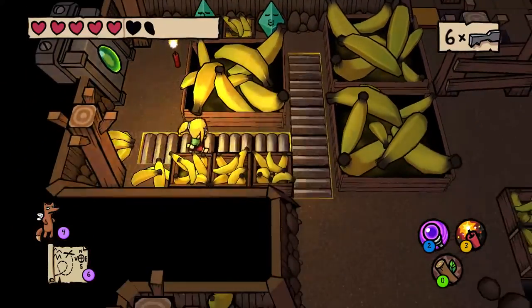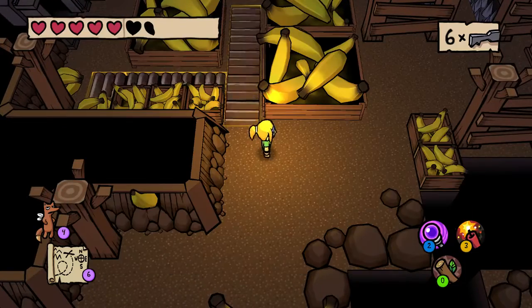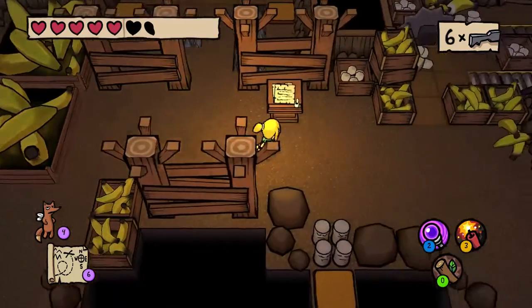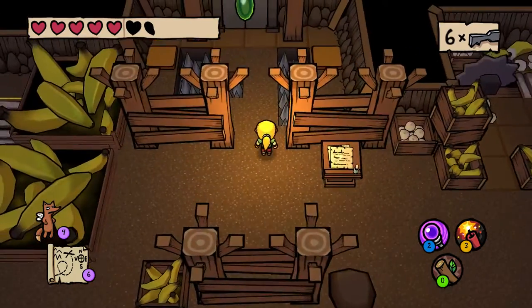That might be doable if you position the things right. However, it's possible to beat this dungeon without coming in with the dynamite, presumably. Wobbly monsters cannot be hurt — must find a way to freeze them solid.